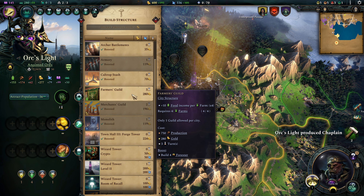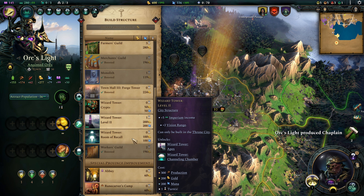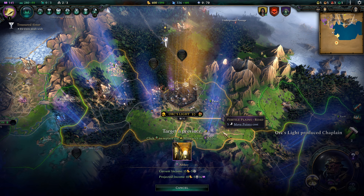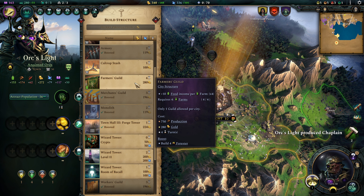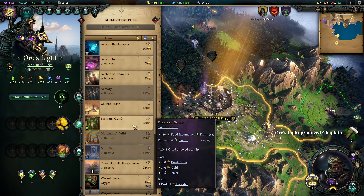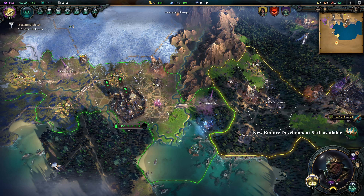To build a Merchants Guild requires 2 mines, but I don't think we're gonna build a Merchants Guild here — we're probably gonna build the Farmers Guild for more food. Plus 10 income per farm is a lot of food. I think our best choice here is gonna be to build the Abbey on top of the mine. So we got that built — we got a lot more knowledge going on now. Let's start that Farmers Guild in Org's Light and get that rolling pretty quickly. Let's also make an Arbor List.